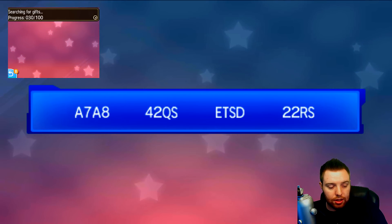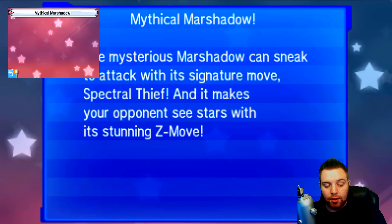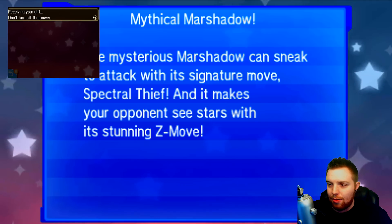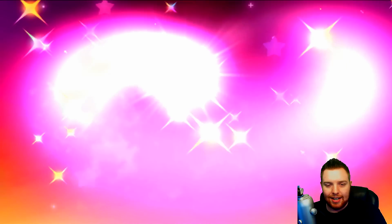The Marshadow comes out at level 50 with Technician as the ability. Its moves are Spectral Thief, Close Combat, Force Palm, and Shadow Ball. It also comes with the Z Crystal — Marshadium Z. So Mythical Marshadow — let's go ahead and receive our gift.